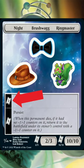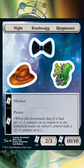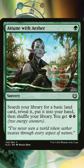Ability stickers and power and toughness stickers have a ticket cost you have to pay to place them, and tickets are a counter players get and use as a resource, similar to Energy from Kaladesh.